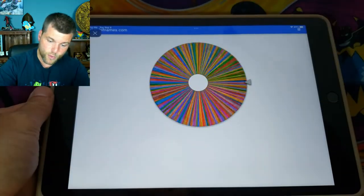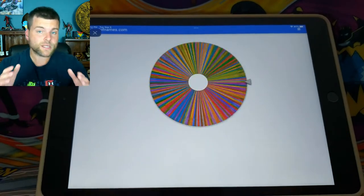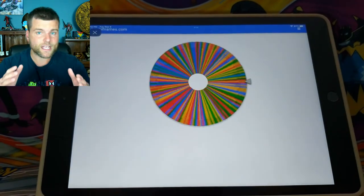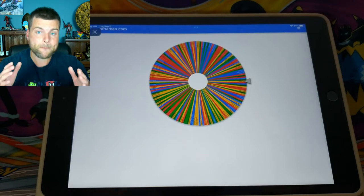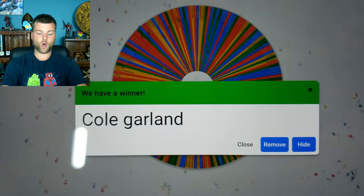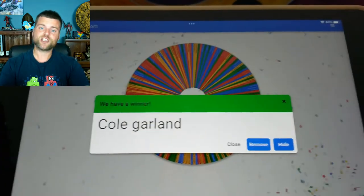Brand new set, I'm fired up and ready to go! Let's jump right into today's video, pick a winner for last week's video, and open up some brand new product. We're going to spin the wheel and pick the winner for last week's Bolton V Collection Box and the 10 holos in the Halloween Collection Bundle. Congratulations to Cole Garland — you have one week to claim your prize through the links in the description below.